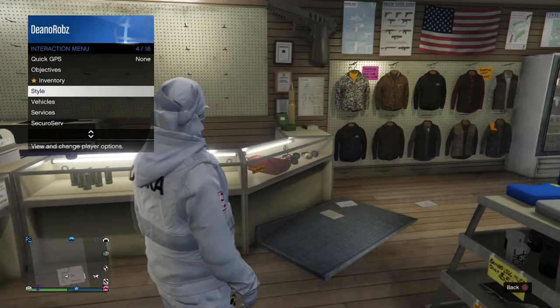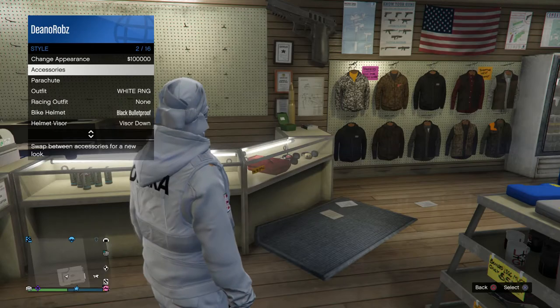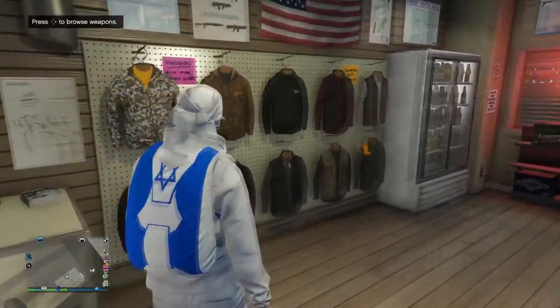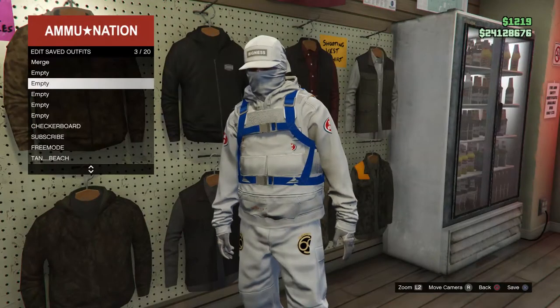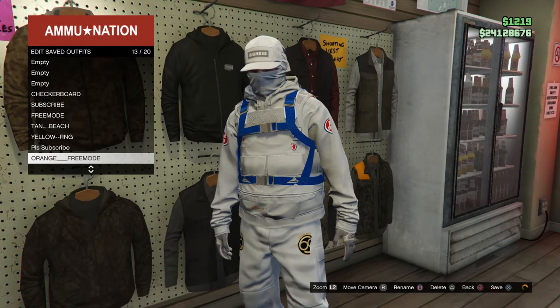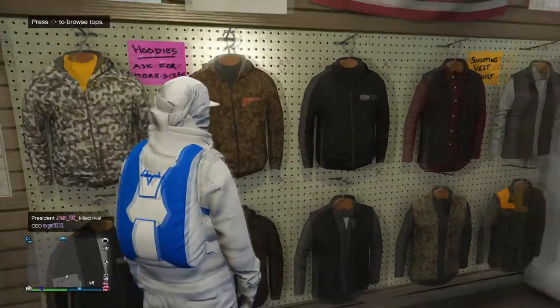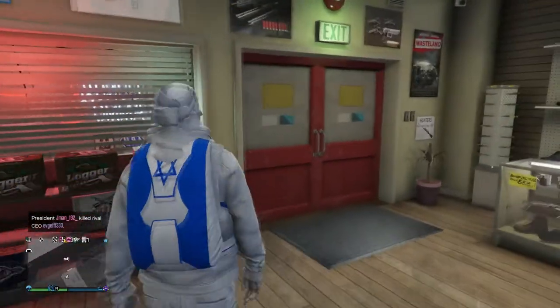When you start the glitch, go over to an Ammunition store and simply buy a parachute and equip it. This is only for the male character — it has to be in your slot 1, so obviously your slot 1 character which will be a male. If it's a female character you can't do this; it's only for males and it has to be character 1.